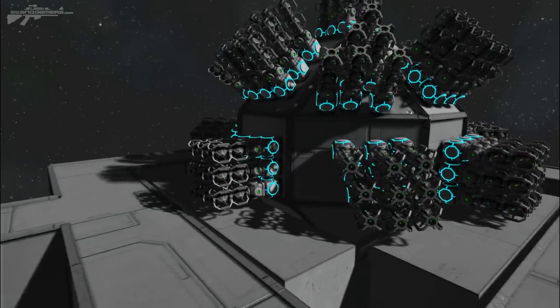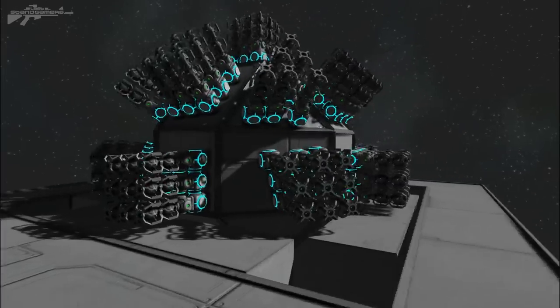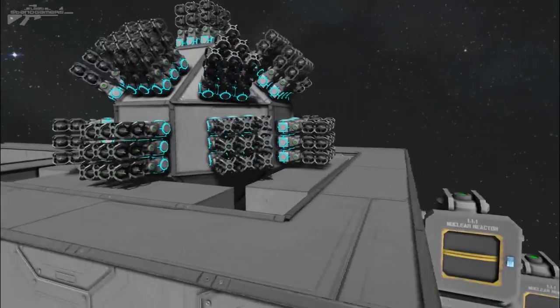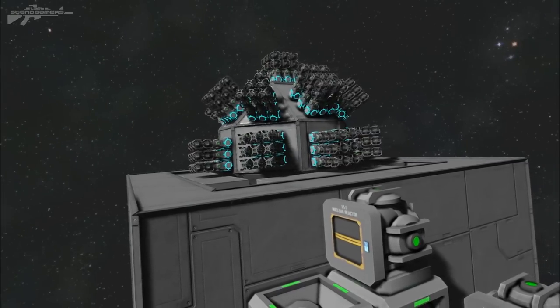It's named a little bit after the Israeli defense system that shoots down missiles. A question was asked by a user: how could he stop fighters flying around the base above, picking off his turrets and just making it a nightmare — especially since turrets track the target and often shoot behind it and miss. Well, this is the system for you.